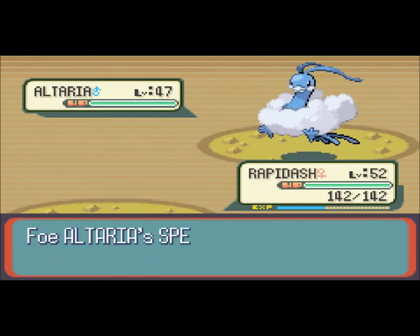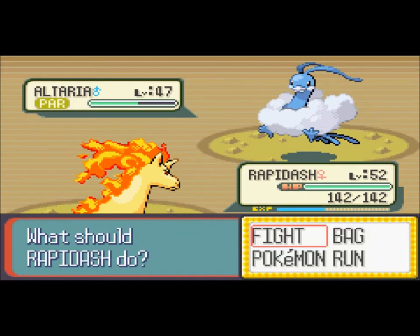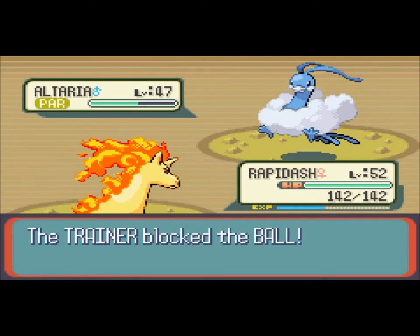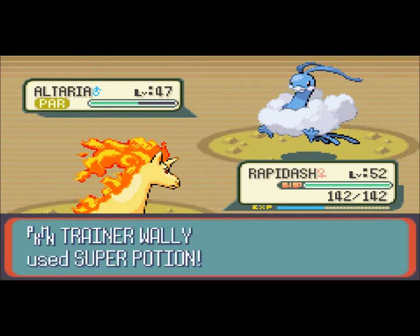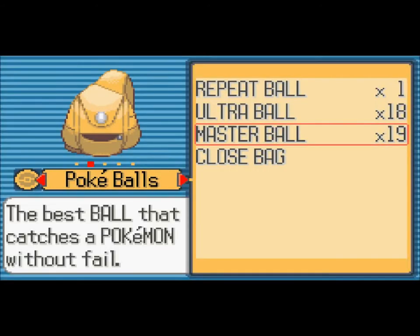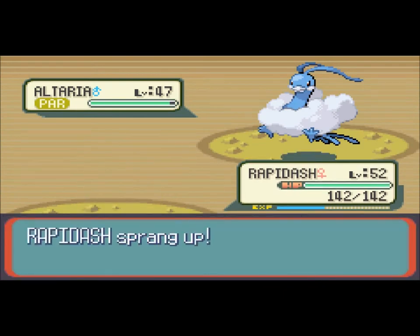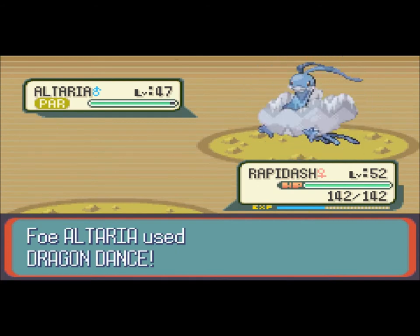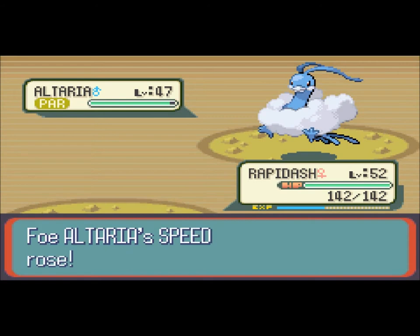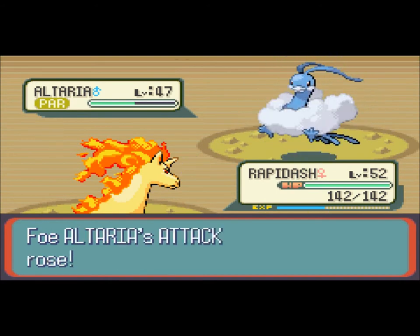He uses it twice in a row! Rapidash is paralyzed! I'm gonna do something really dumb - I'm gonna see if I can catch this thing. Nope. I just wasted a Master Ball. In the newer games you don't lose a Poke Ball if you use one, but here I had 20 and now I have 19. But who really cares? Because I have a cheat - I can have ten pockets of 99 Master Balls. So honestly I don't care that I lost one. I just wanted to see if I could throw and catch it.